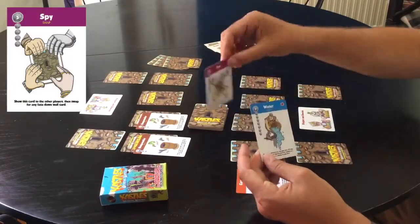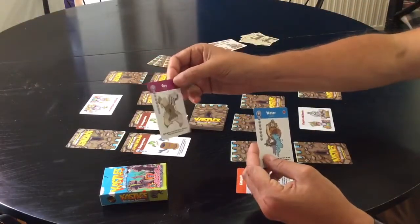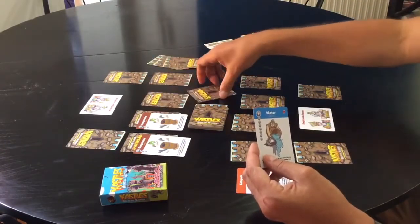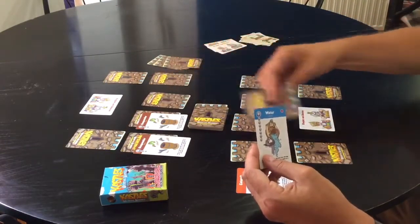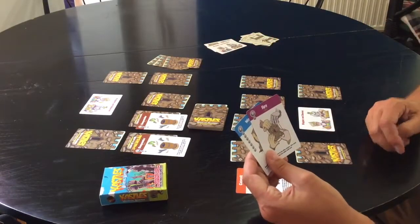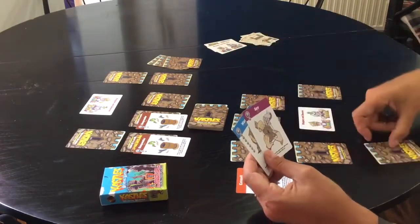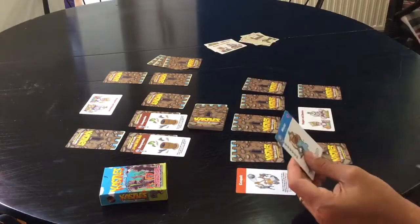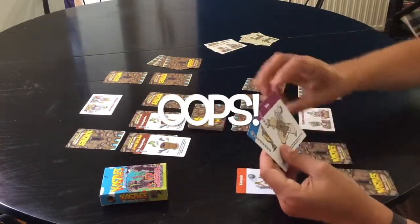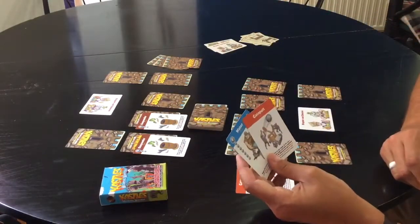I've also got a spy card. Spy cards are fantastic because you can uncover some of the wall cards hidden in the walls, and you can use them as many times as you want if you can remember where they are. You lay the spy card face down and take that card into your hand. You can also do it in your own walls as well. I just picked up another spy card — let's go for one in my wall — I'll put the spy card down and pick it up. Oh, I've got another spy card! Don't worry, there aren't that many spy cards in the game.